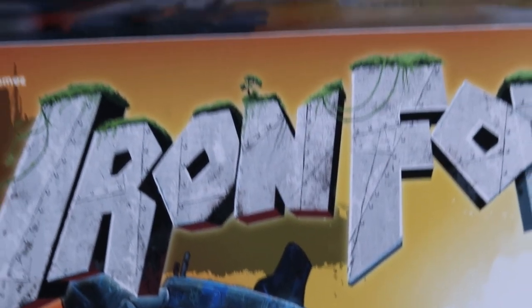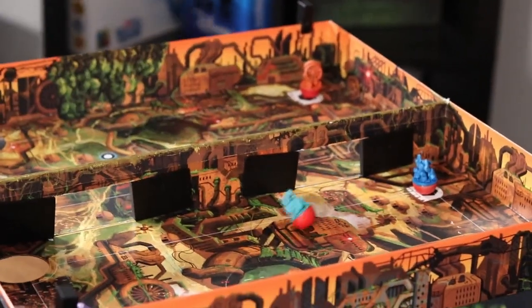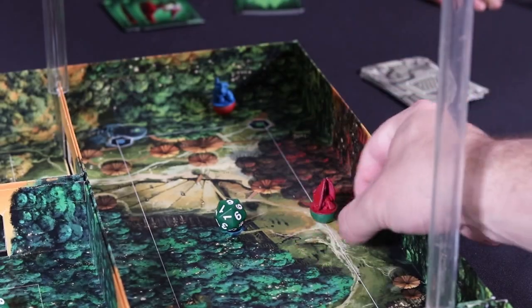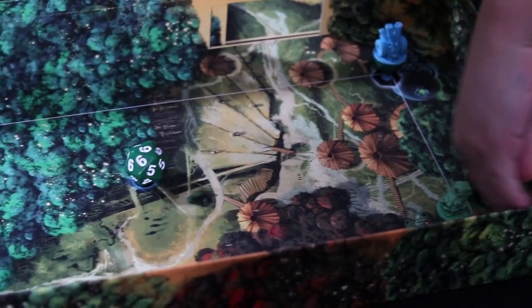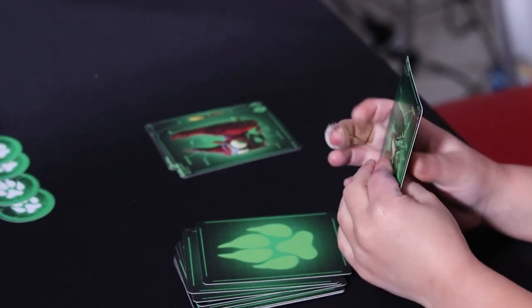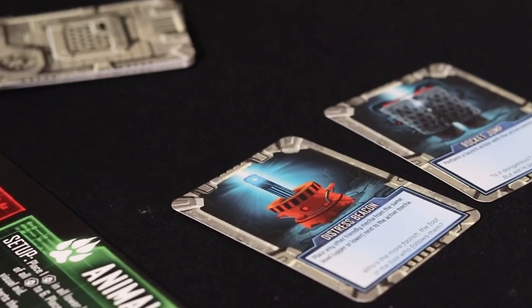Iron Forest is a two to four player dexterity game published by Brain Games, with art by Renis Peterson and designed by Brian Gomez. Iron Forest pits two teams against one another in one of several possible scenarios, each with a team-specific objective. The Animal Clan and the Iron Forest represent two warring factions fighting over territory. Their goals are accomplished by flicking, sliding, and launching bottom-weighted pieces across a multi-leveled board. When a team takes a turn, they flip a card revealing which of their four mechs becomes the active one. This piece is then flicked around the board or launched using the included launcher. Then a player may play a power-up card.